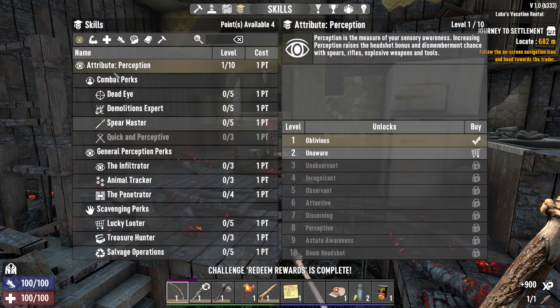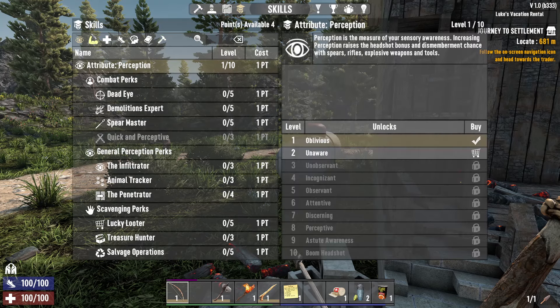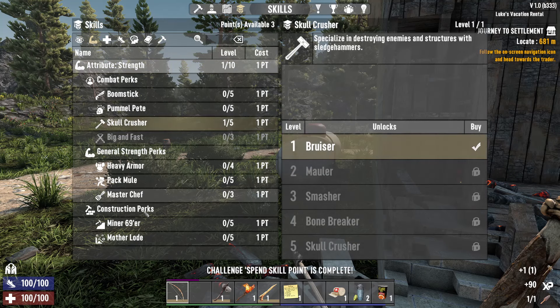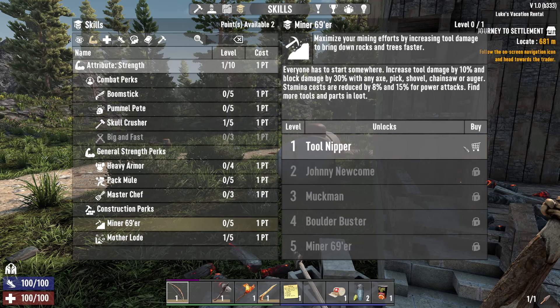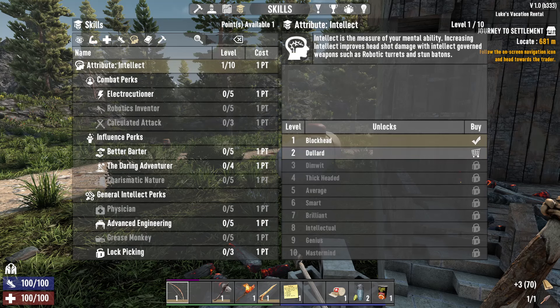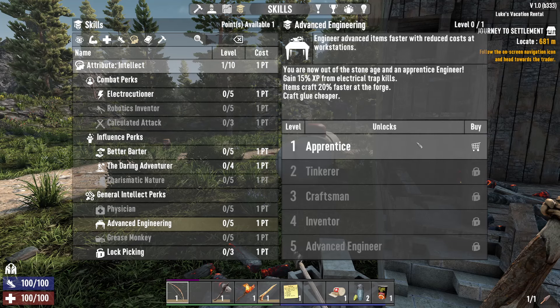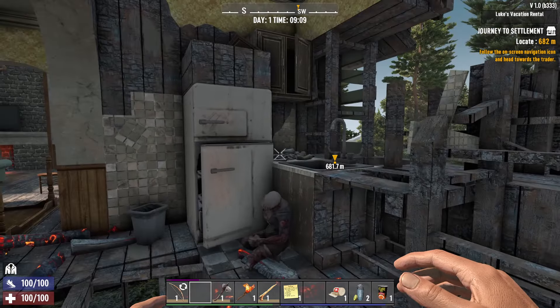Maybe I can sneak somebody while we're at it. Open the challenges window — we get that sledgehammer going. While that's being made, let's pop over to strength, give ourselves a skull crusher. I'm always a big fan of starting off with 20% extra, but we'll do tool nipper as well, and then one point into advanced engineering just to get us going.